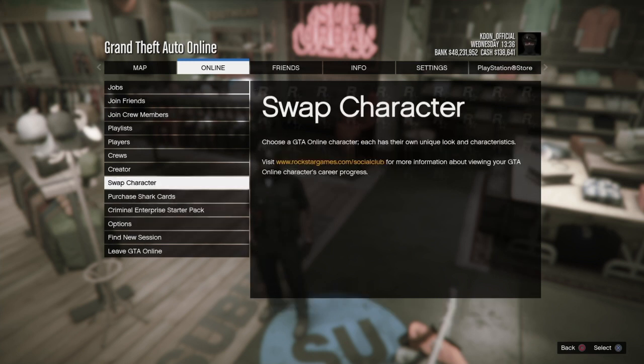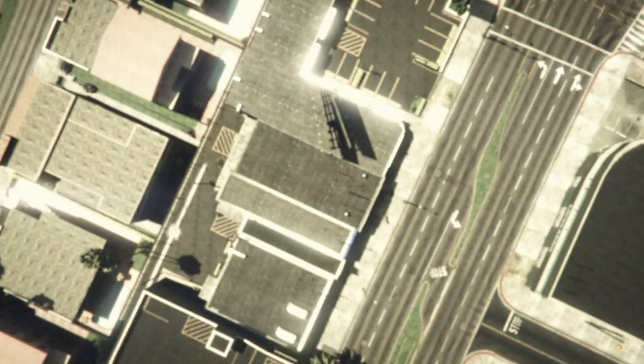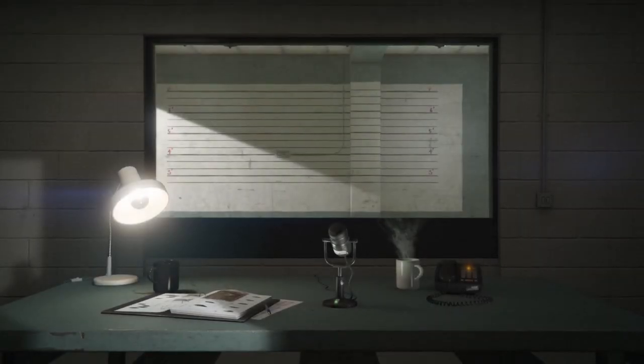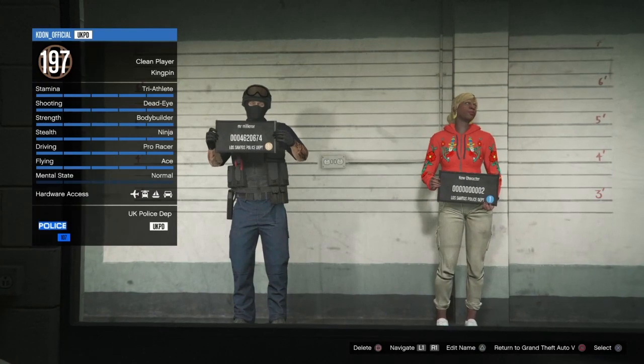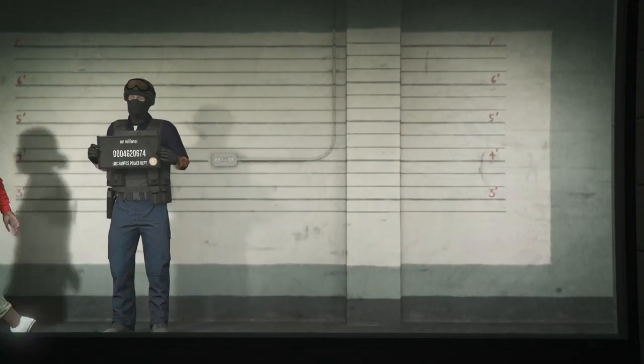Go to online, go over to swap character, and accept that alert. Once you load into the swap character menu, make sure your male character is on the left hand side in slot one — if it's in slot two it will not work. As you see, mine is on slot one and the female character is in slot two. Go and make a female character if you don't already have one.